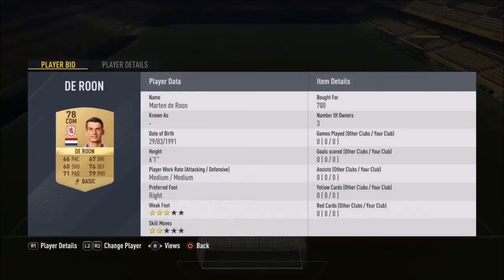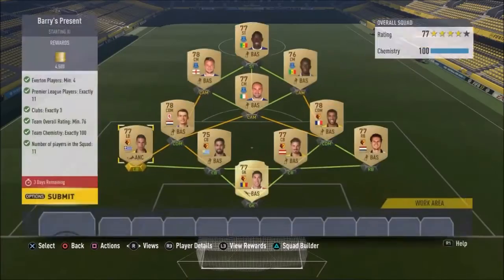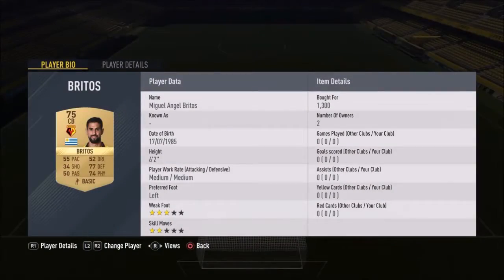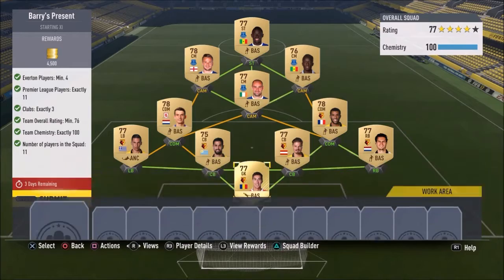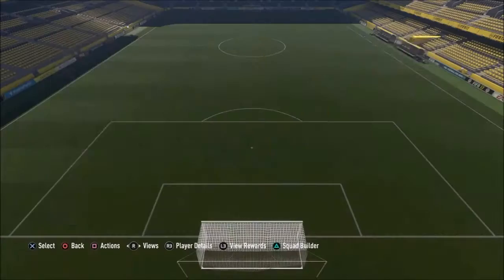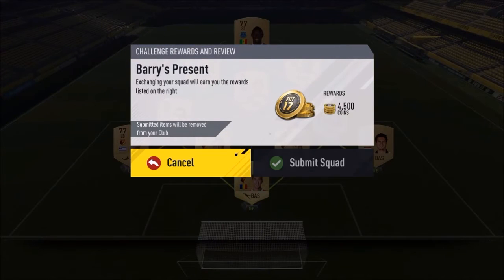I made the rest out of Watford, Everton and one Middlesbrough player — Martin van der Roon for 700, Kapoe for 600, Holebas for 1200, Brutus for 1300, Prodel for 1300 and Yanmat for 850. So I think roughly around 25k for this squad, making it around 65k total for the first two squads. Let's submit that.